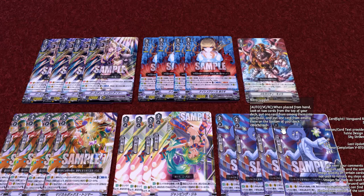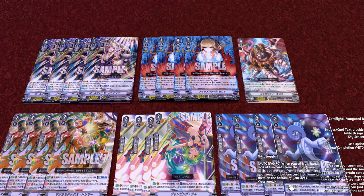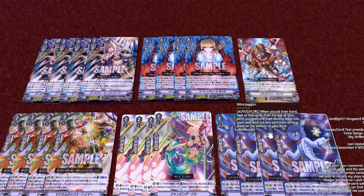Last in our grade two lineup is Nitro Juggler. When placed from hand, look at the top two cards of your deck, put one among them into your soul and put the other to the bottom of your deck. He's also a work droid, so these cards work well with each other. His skill will allow you to filter cards from the top of your deck. He's also a vanguard slash rear guard skill, so he works out beautifully with the deck and creates great synergy.